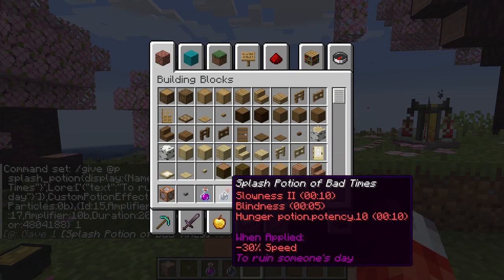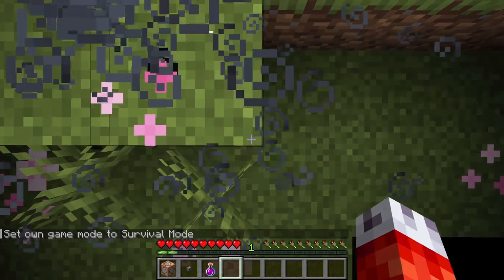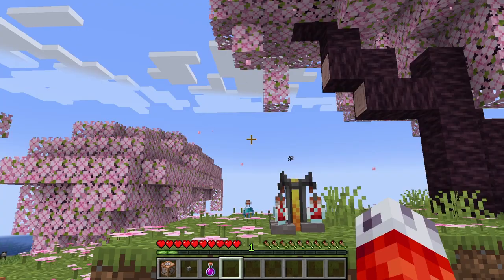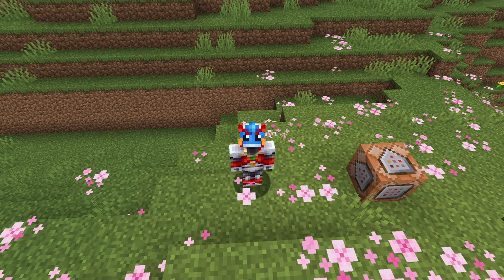Now that our potion is complete, let's copy this command and check it out in game. Let's paste it into the command block, press the button, and there's our Potion of Bad Times. Let's demonstrate this on ourselves — sure enough, we get slowed, blinded, and hungry. And as you can see, I have no particles showing as well. There you have it: a fully multi-effect potion with just a few simple commands.